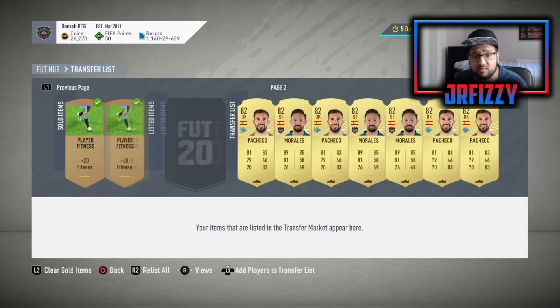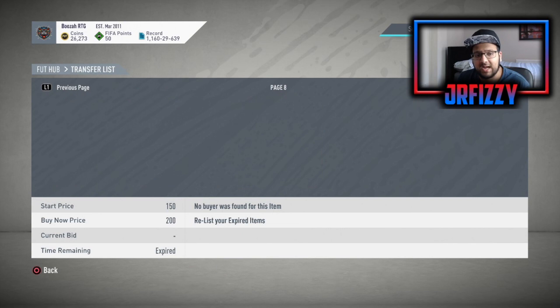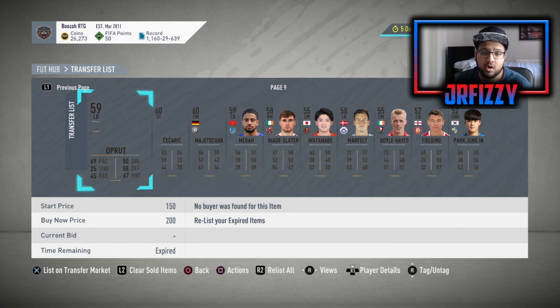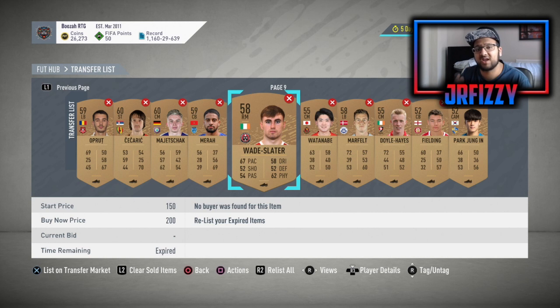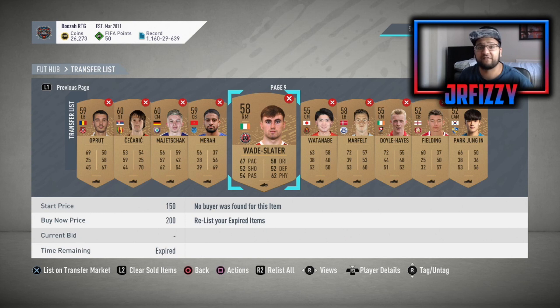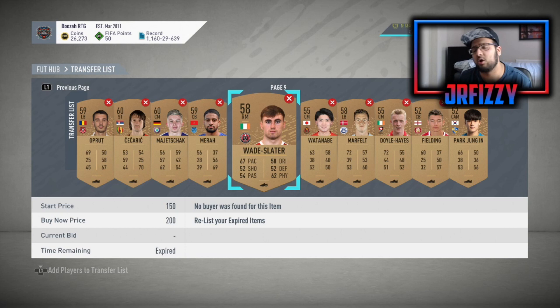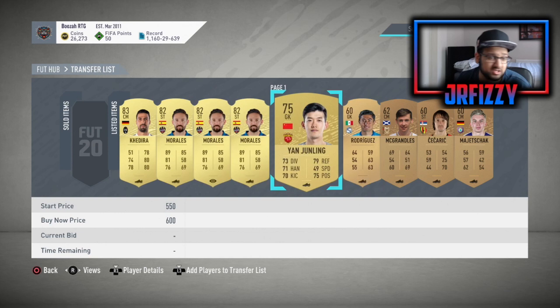Looking at our transfer list, a lot of the bronze cards haven't sold yet. I'll relist them again. In the next episode you'll see the cards we're listing and selling, listing and selling. I'm trying to keep it separated from my normal account grinding so you guys can see the progress throughout this series. I'll probably keep it mostly unedited so you can take as much information as possible. Start from somewhere and you will make loads of coins from this method.